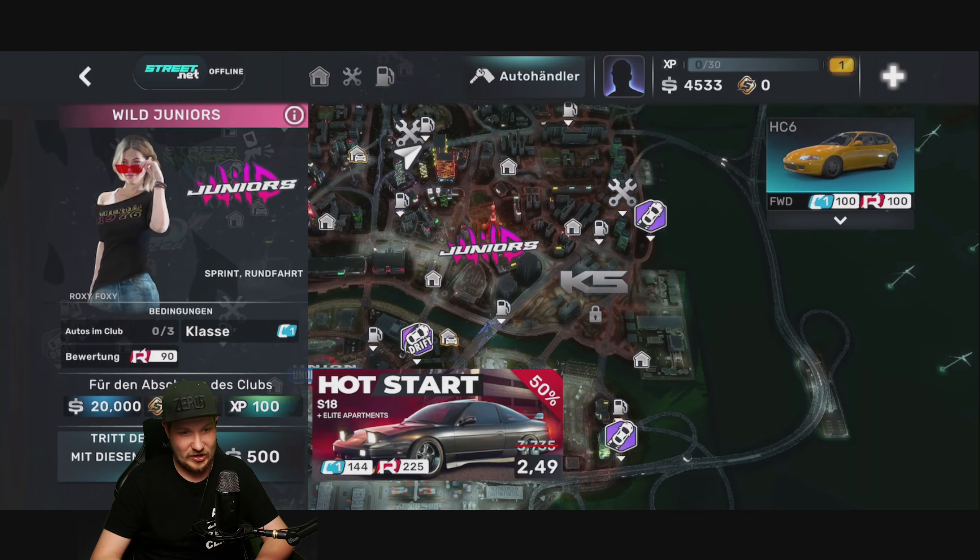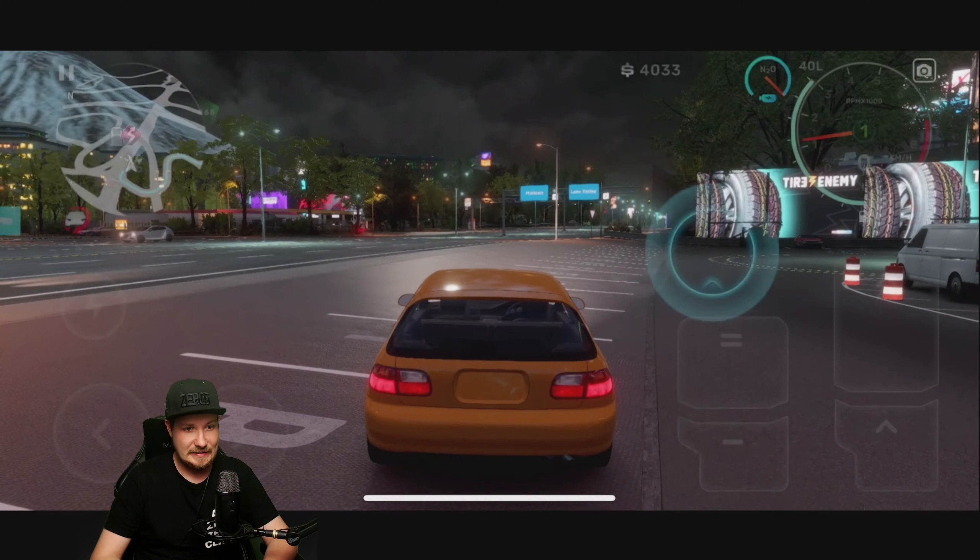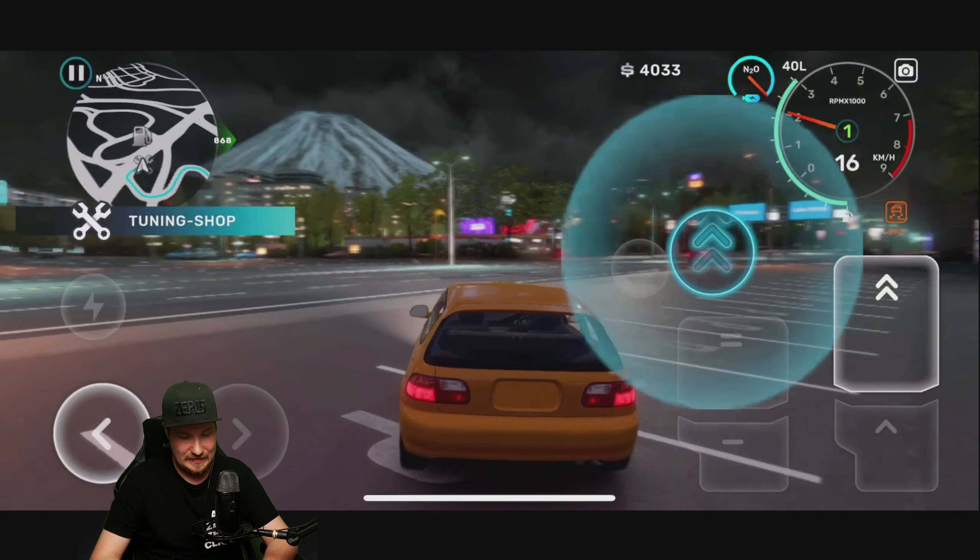Wir machen erstmal nichts. Die Fahrzeugbewertung richtet sich nach Teilen und Tuning-Kits. Klasse ist das Verhältnis von Gewicht und Leistung. Es gibt ein Klassensystem: Motor und Karosserie verbessern die Fahrzeugklasse, Getriebe, Aufhängung und Styling beeinflussen die Bewertung. Beim Motor-Tausch werden eingebaute Teile nicht übernommen. Wir gehen erst mal raus – ich spare das Geld, weil unser Civic als krasser Civic die Erstrennen locker gewinnen dürfte. Wir sollen auf die Karte gehen und den Wild Juniors beitreten.